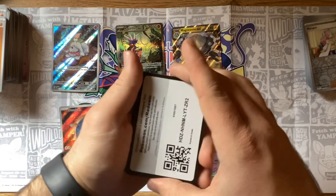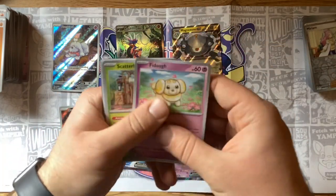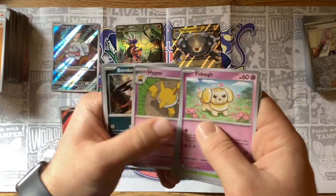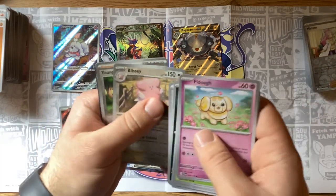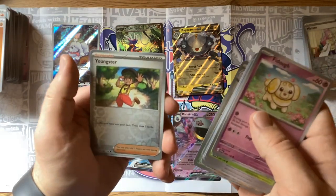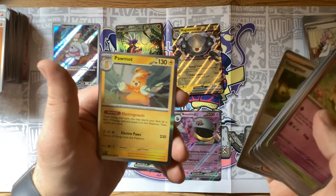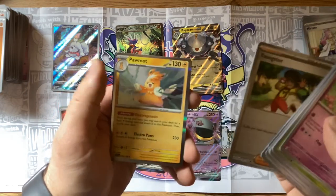Second half — here we go. Steel energy — Fidough, Scatterbug, Drifloon, Sprigatito, Hypno, Bombirdier, Beach Court, a Blissey — very nice — the Youngster, and a Pawmot. Cool card, I'm not a fan of the evolution since it didn't really change enough, but still cool nonetheless. Excited to see it.